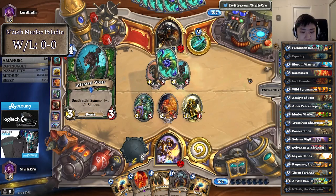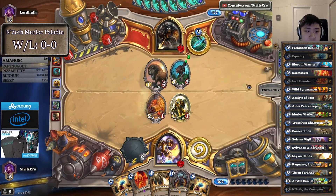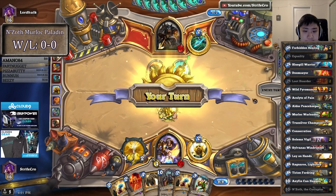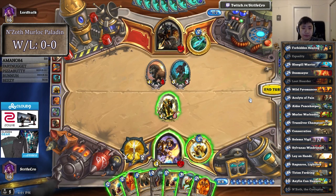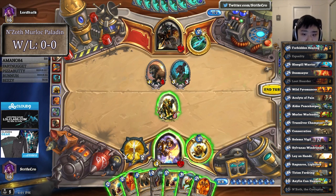Decent control hand with Equality, Consecrate and Azoth. Hopefully I cycle into some... an 8 drop would be really good, or some more cycle cards. He has 2 death rattles for Equality Pyromancer. He has potential Call of the Wild next turn. He didn't actually coin out Call of the Wild either this turn — something of note.